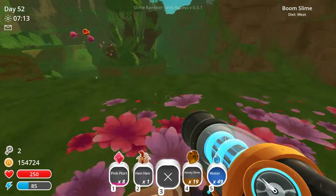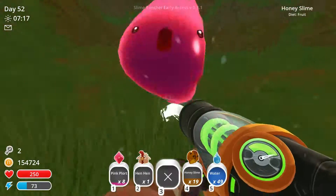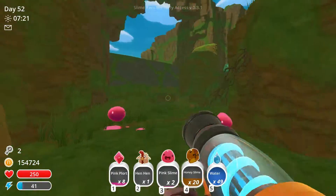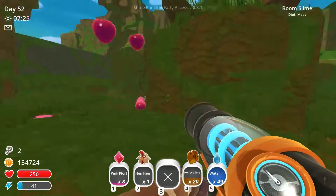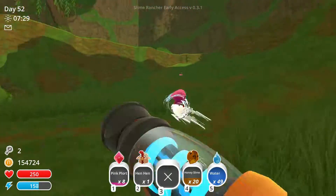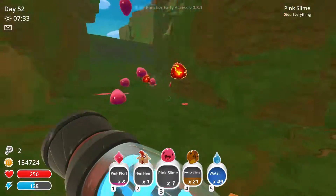Get out of here — boom slime! Here we go, that's what I'm talking about. Get picked up. Pink slime, get lost. I don't need no pink slime in my life. I'm looking for honey slimes — that's what I'm looking for. Hop on in. Seriously, where's all my honey slimes at?